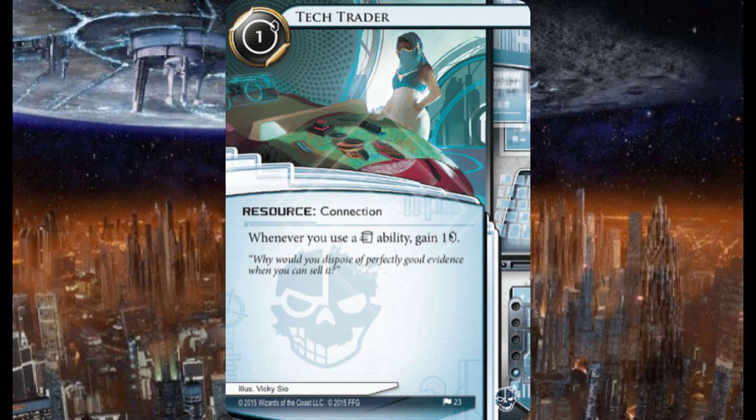Here we have another criminal card: Tech Trader, one credit to install, a resource/connection, one influence. Whenever you use a trash ability, gain a credit. I can see this being used especially by Geist, since he draws a card whenever he uses a trash ability — combine that with Tech Trader and you're drawing a card and gaining a credit. Nice little card.